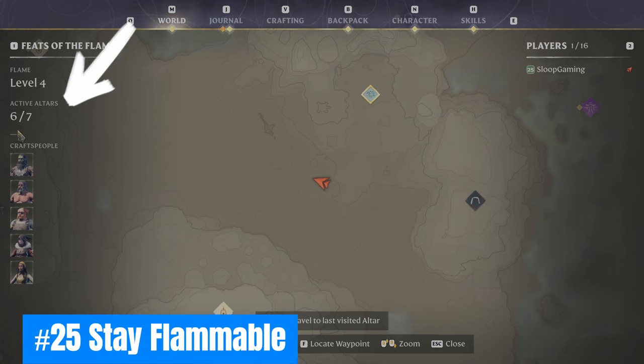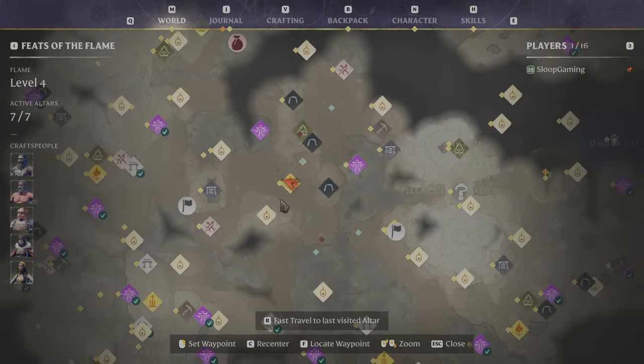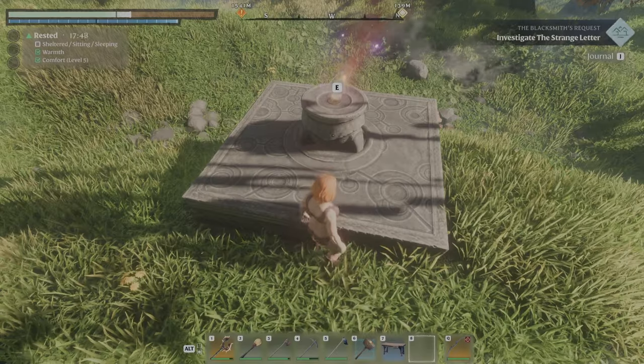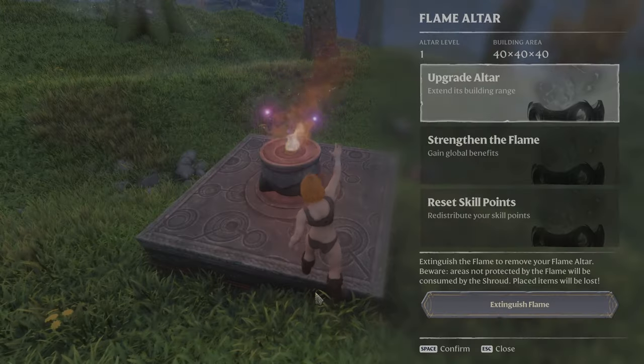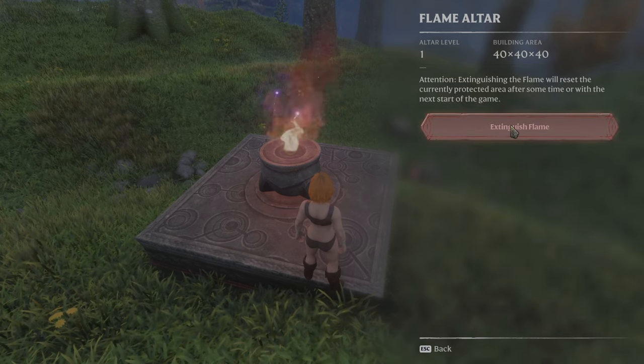Twenty-five: Stay flammable. Always have a flame altar slot open. Often you'll be caught out in the wilds, far from home base with your inventory full and your rested buff expired. Just drop an altar, fast travel back home, take care of your business, then port back to where you left off, extinguish the altar, and carry on.